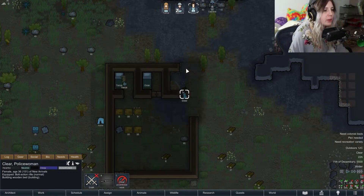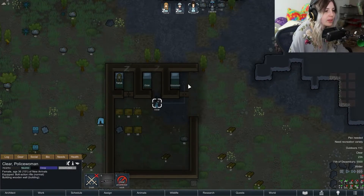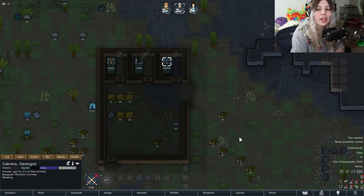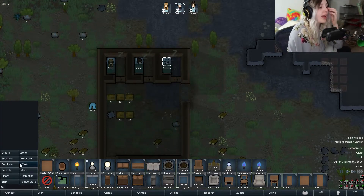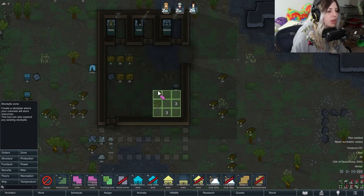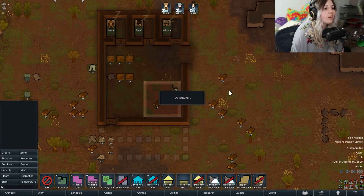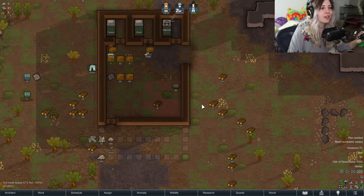She didn't quite finish building the bedroom so I'll force her to finish real quick so they all have somewhere to sleep. This is just the shell — we're not done yet. What you want to do now is very quickly create a stockpile zone. I like doing a three by three or four by four — it doesn't matter overly. You just want a little stockpile area for everything.